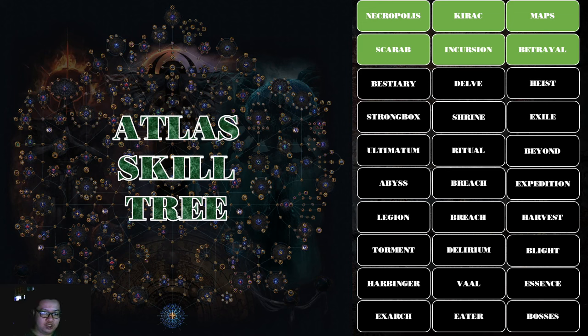Heist is another standalone content. You can farm the resources to enter Heist in maps, just like Delve, but unlike Delve you can actually buy those resources from other people. For Delve you have to find Sulphite yourself, but for Heist you can buy the Rogue Harbor coins and the contracts to run Heist. It has a lot of exclusive rewards — some very big ticket, very rare, very powerful items. It's a decently different playstyle from normal mapping, so if you like it give it a shot.